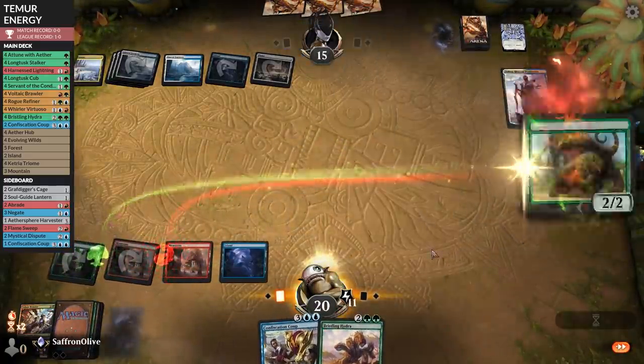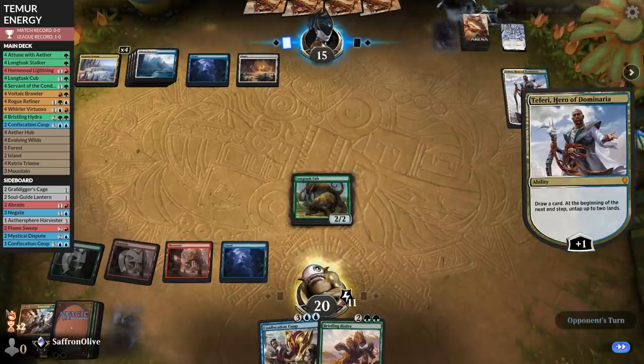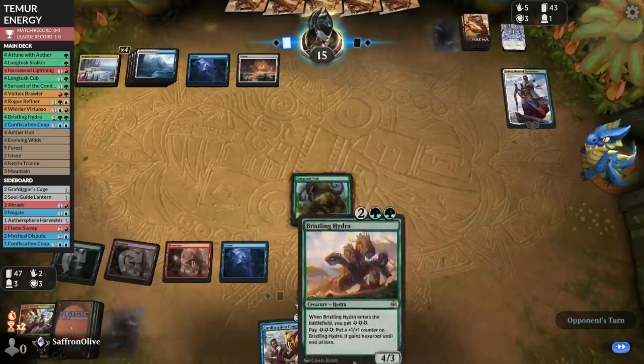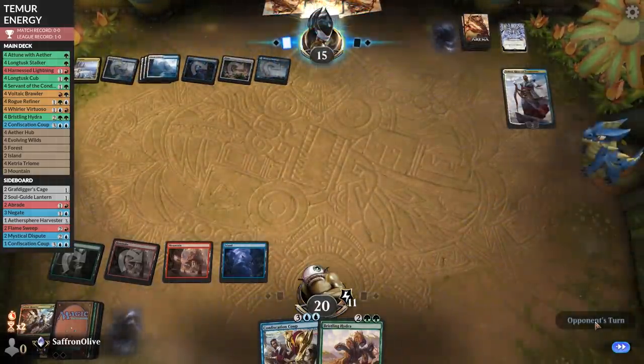Longtusk Cub — that's enough to keep us in the game since it can try to attack Teferi. But if we can't deal with Teferi and don't draw green mana, we're not playing Bristling Hydra. We try to kill Teferi — if they protect it, then we're in trouble. One more turn — this could be an untapped green source. If Bristling Hydra resolves, we have a shot.